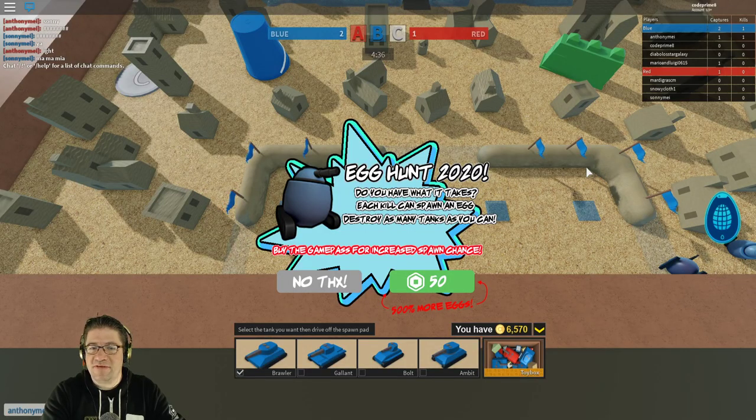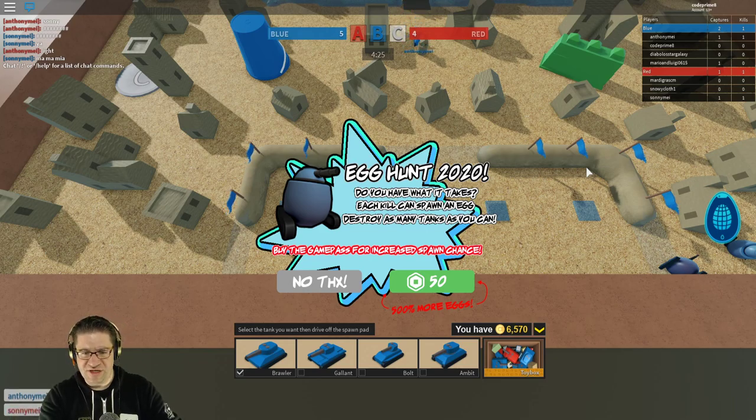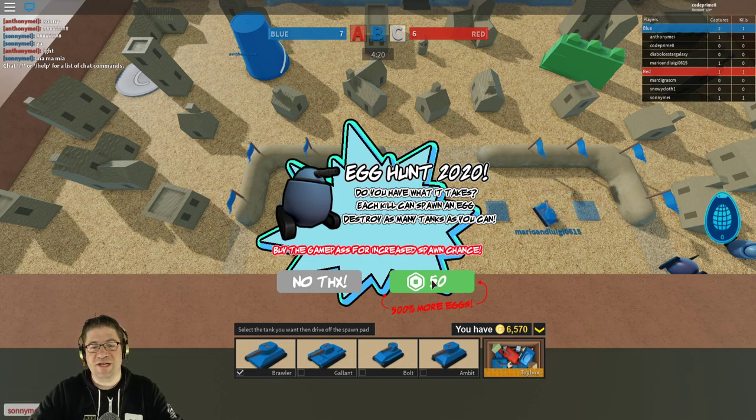Right off the bat we jump into the game. It says Egg Hunt 2020 — do you have what it takes? Each kill can spawn an egg. Destroy as many tanks as you can. Buy the game pass for increased spawn chance — for 50 Robux there's a 500% more chance.